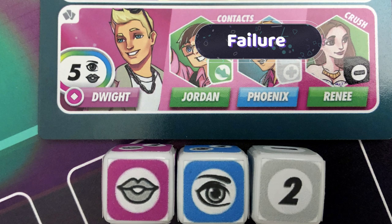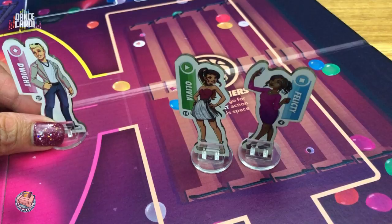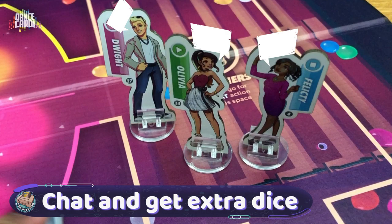Chatting is important too, because when you talk to a contact for your specific partner and you are in the same area as them, they give you extra dice that you can use during your dance rolls.